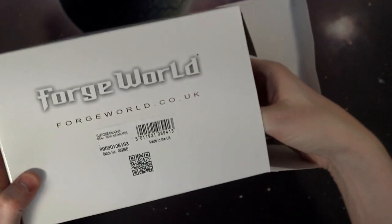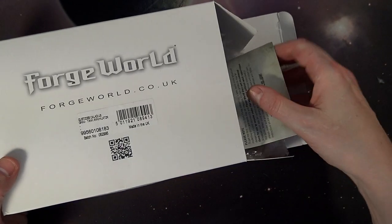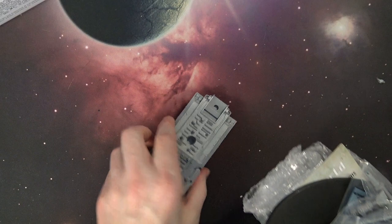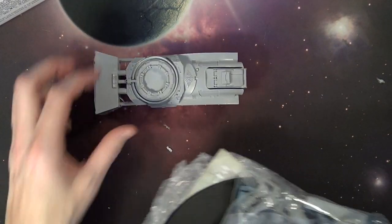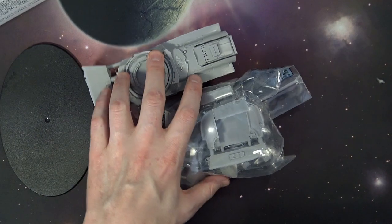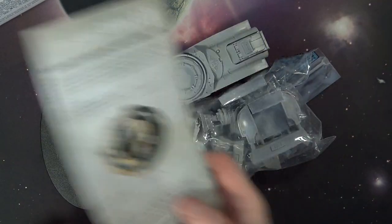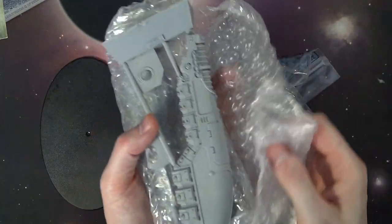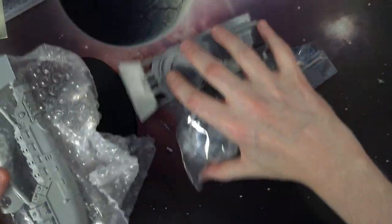It goes for about 85 pounds, which would be almost $100 US. There's the big part. So it comes with your main battle tank component right there. You get the Night Titan base, a whole bundle of accessories, some etched stuff right there, and then the left and right nacelles for this bad boy.